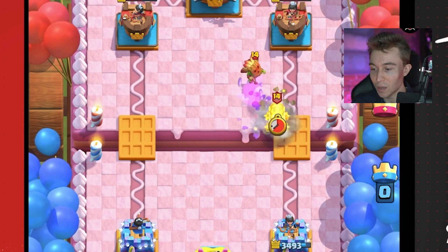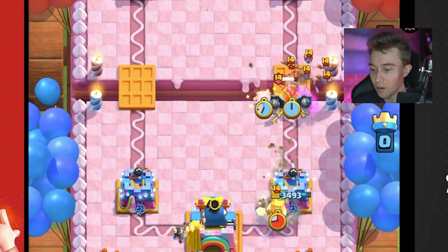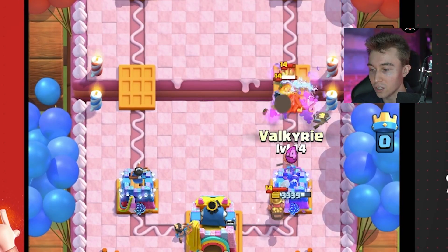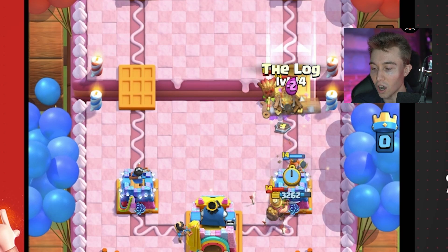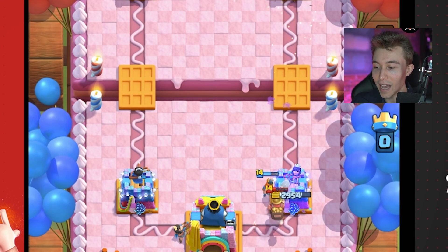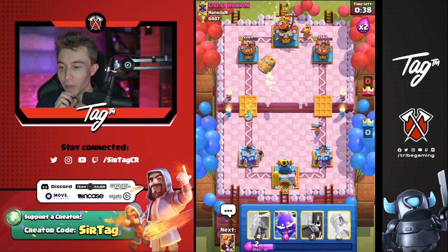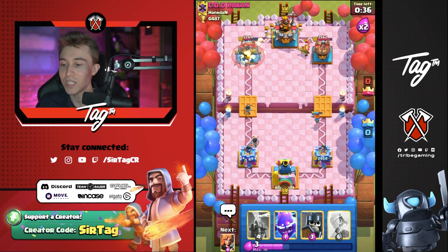I'm going to cycle my Princess again, as I said before. Pretty nice to do. I can go in for an Electro Spirit here. I do need to get that Valkyrie down because that Dark Goblin would pop off and do too much damage. He hasn't seen a Princess cycle the river the entire game, so I might want to switch it up and spice it up a little bit. Usually I wouldn't do this, but in this specific interaction he was not expecting the Princesses at the river.